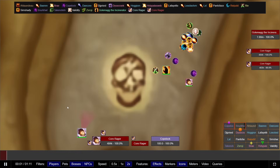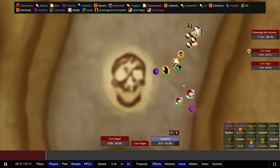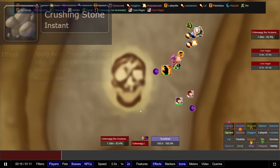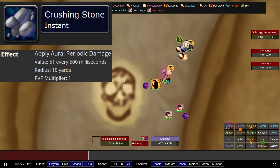Golemag. This fight is truly just a tank and spank. Have the off-tank pick up the two Core Hounds and face them away from the raid. Have your DPS just focus on Golemag the entire time, and just avoid the AoE abilities falling from the sky, and this should be an easy kill.